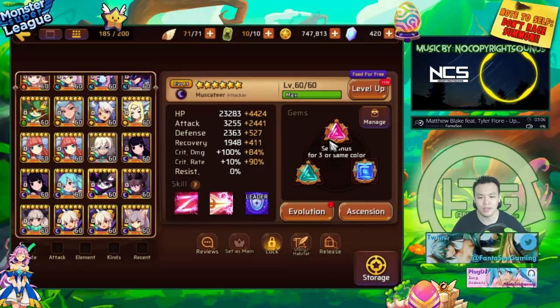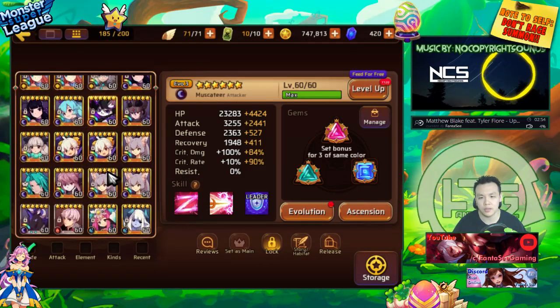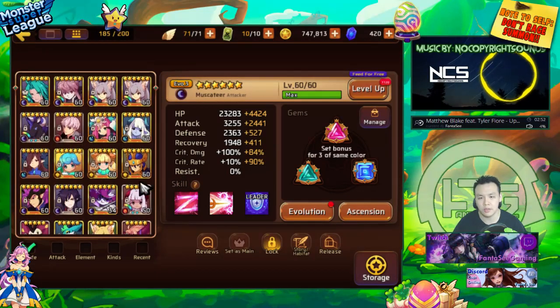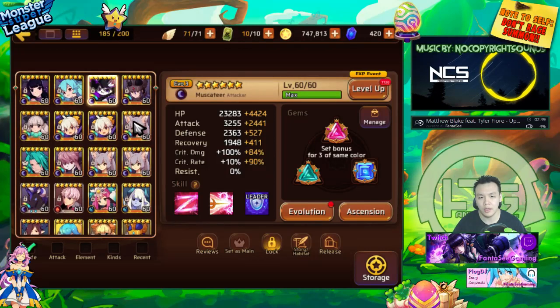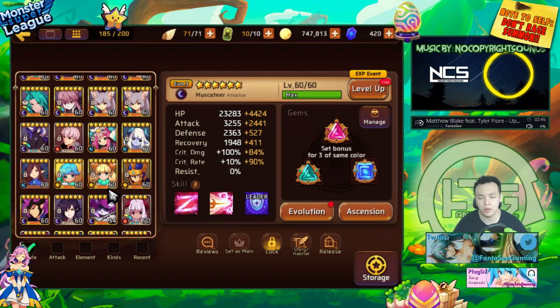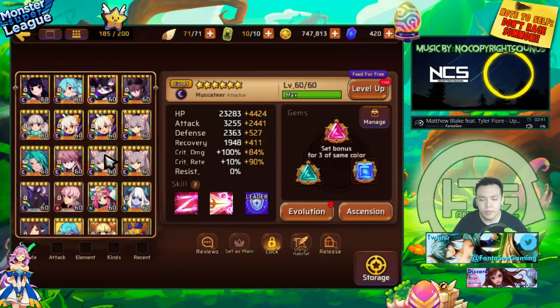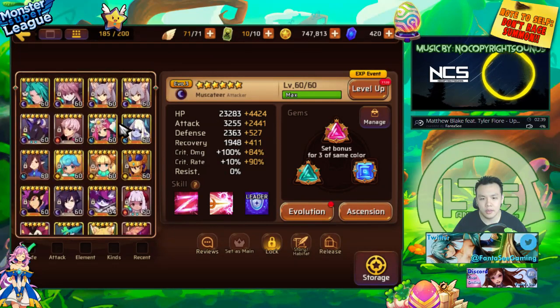If you don't know how I do Dragon's B10, you can check out my Dragon's B10 guide video I made a few days ago. It's actually possible to use two Dark Gatitos for Dragon's B10 as well, so if you already have one and grab a second one from this event, you can build both of them for Dragon's B10.